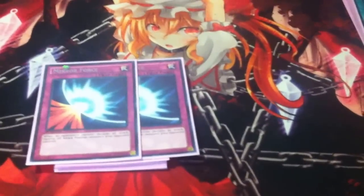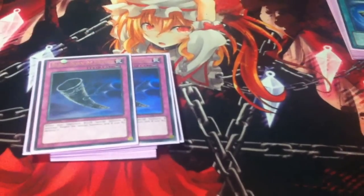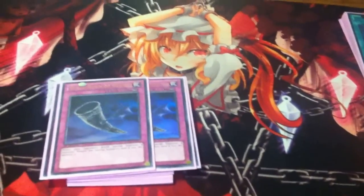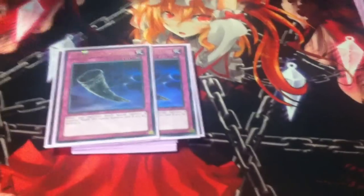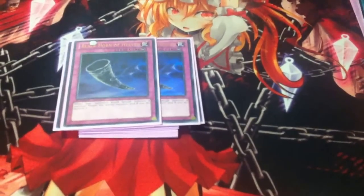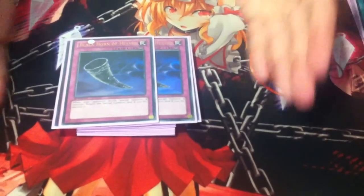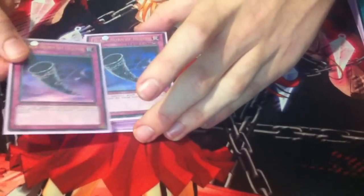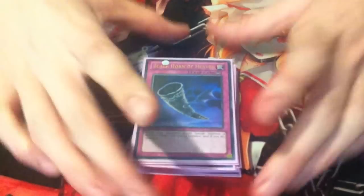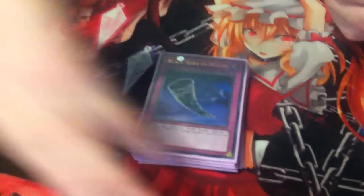Last two cards in my 14-card sideboard — 2 Blackhorn of Heaven. 15th card would probably be Soul Drain. Blackhorn of Heaven stops special summons and it's a Counter Trap, which is great. I've got two Ultras and one is a miscut — if you look at the top it's very short compared to the regular cut. I like miscuts and misprints, they're all pretty cool. And that wraps up the sideboard.